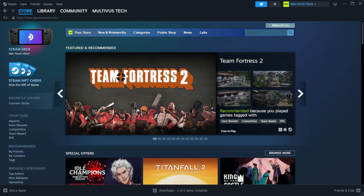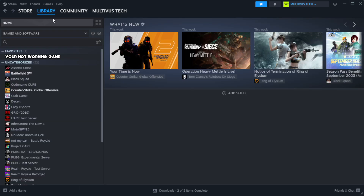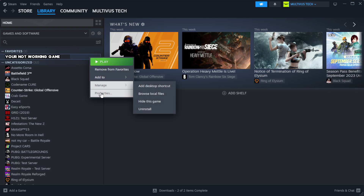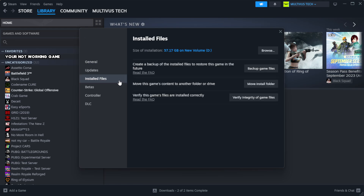Open Steam and go to the Library. Right-click your not working game and click Properties. Click Local Files. Click Verify Integrity of Game Files and wait. After complete.